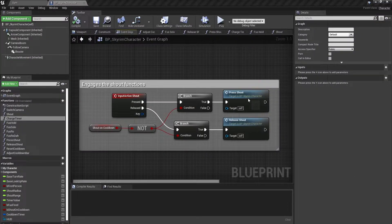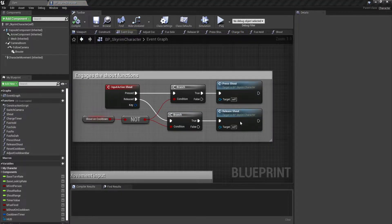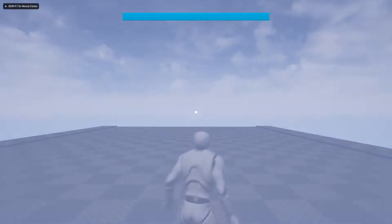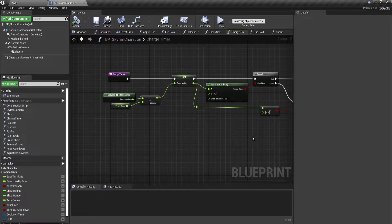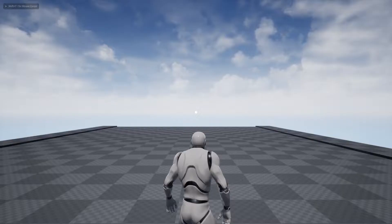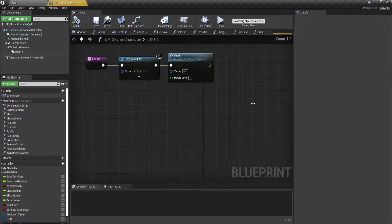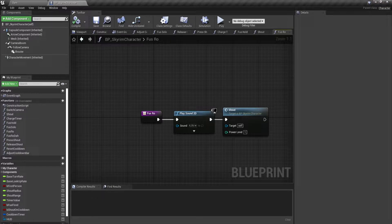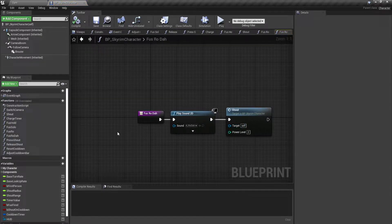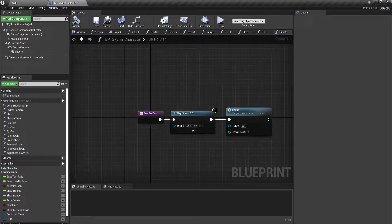Let's get into the engine now. When the shout button is pressed, we need to start a timer. If the player releases the shout button before this timer arrives at 0.2 seconds, it will launch the first version of the shout. If the timer reaches 0.2 seconds, it will launch the hold behavior, which will fire an animation and a sound that looks like this. And if the shout button is released after 0.4 seconds, or if it reaches 0.6 seconds, it will automatically fire the third behavior, just as shown.